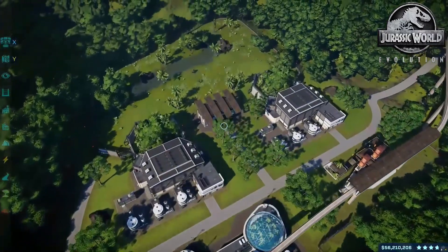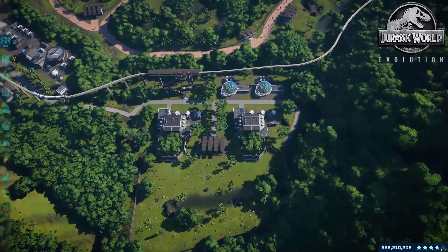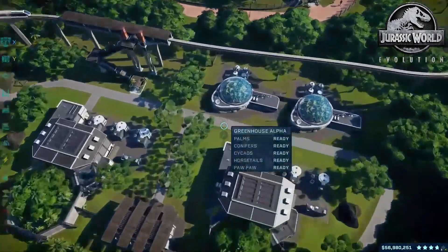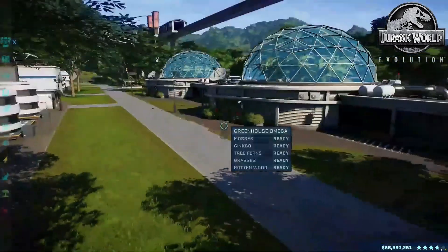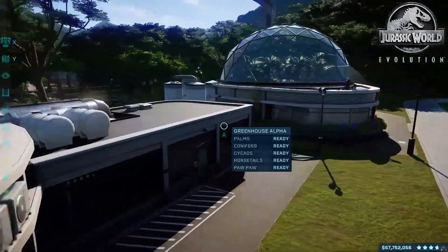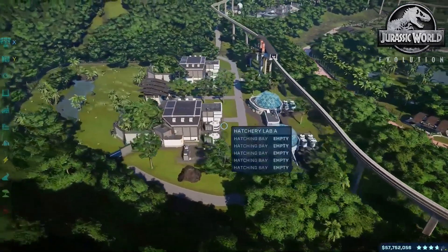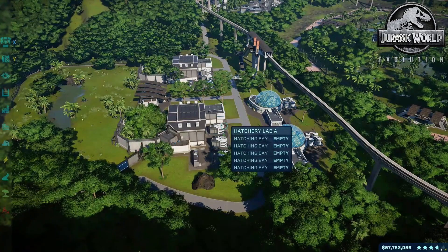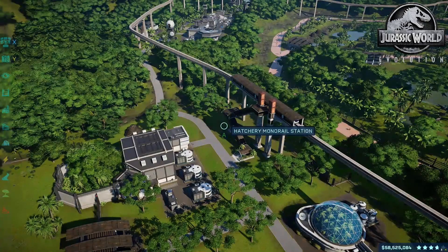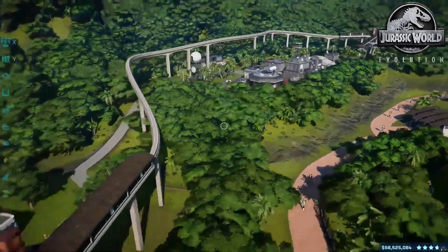Over here we have our breeding area — like I said in every park, I always have a little section where all the hatching happens and then I airlift them to their respective enclosures. I had two of these hatchery buildings down here because I just think they're really cool looking. Maybe I should try to build this in Planet Zoo — try to build all the buildings from Jurassic World Evolution in Planet Zoo, like the hatchery and greenhouse and all that. That'd be pretty cool.